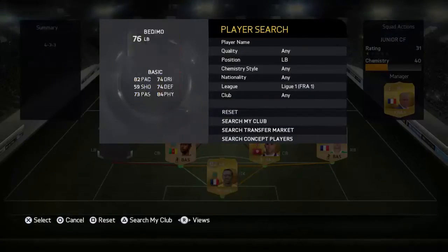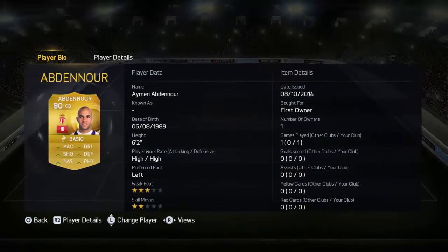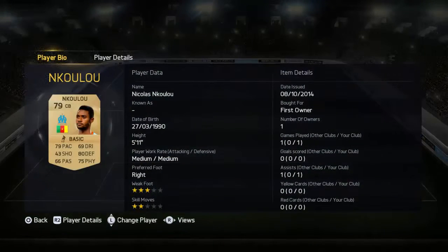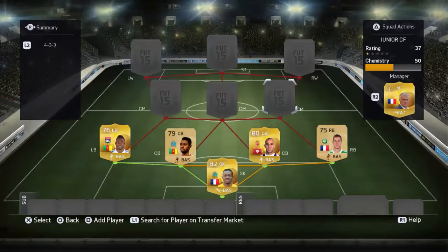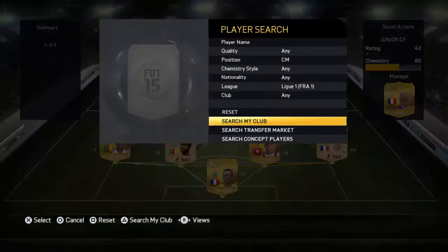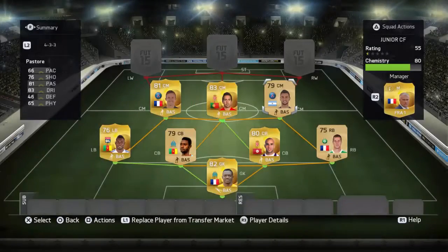At center right and center back we have Iam Abdemoar. Then we have Ankuru and Beddy. Our first center back, Abdemoar, is actually really good and really solid with 86 physical. Our second center back Ankuru is also pretty fast with good defending. Our left back Beddemon is also really solid with 84 physical.